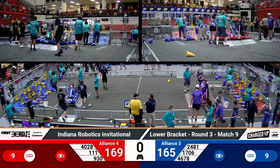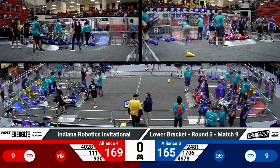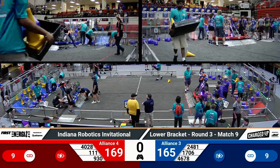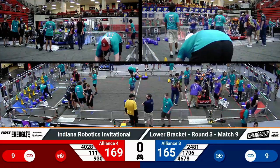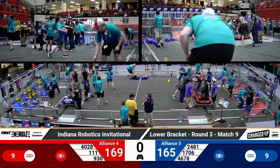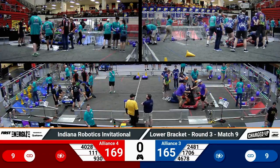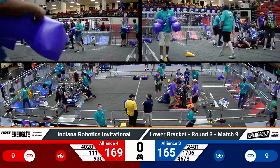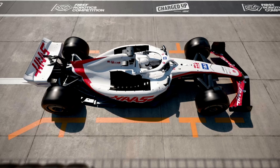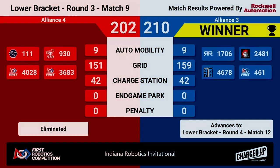As a reminder, we're in the bottom bracket — Alliance number three in blue and Alliance number four in red. One of them needs to win to stay alive and stay in this competition. We do have a winner. It's yet another incredible match here at IRI where both teams have put up scores of over 200. It's going to blue, taking a win with a score of 210 to Red Alliance's 202.